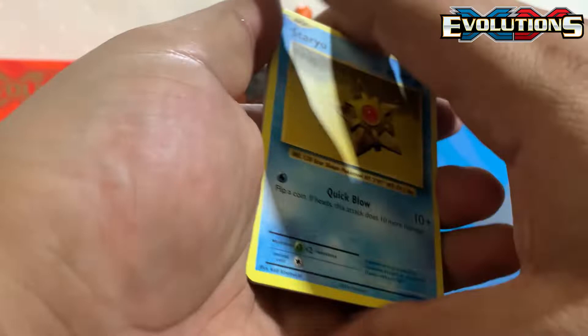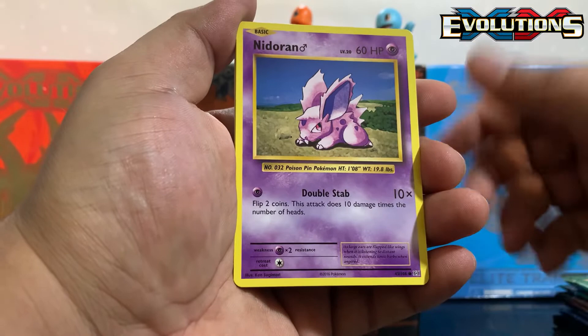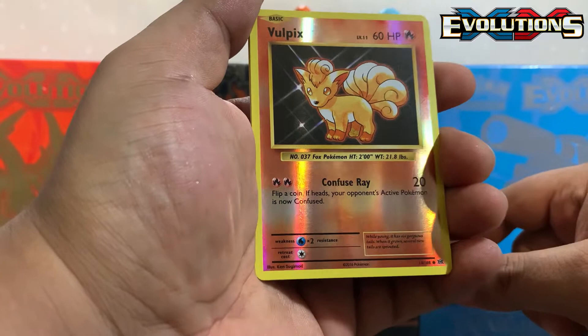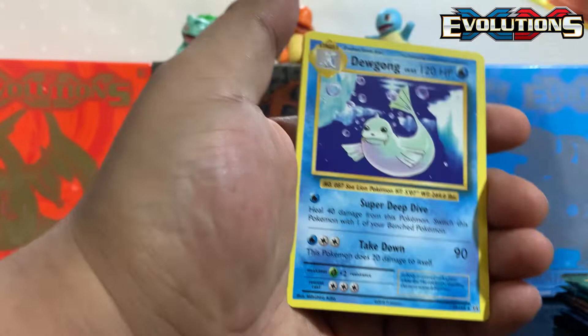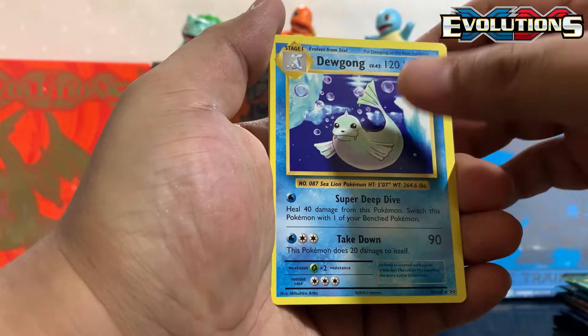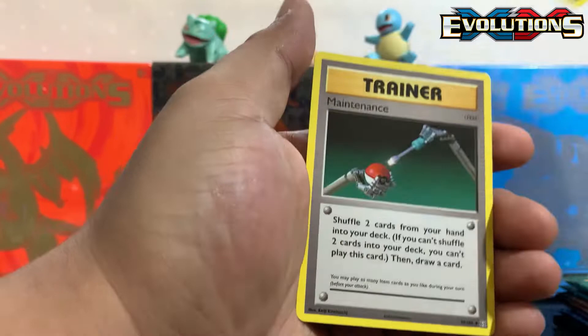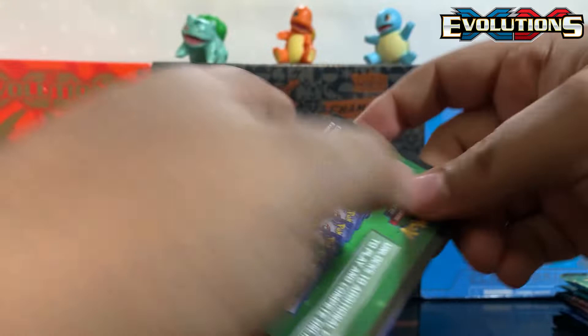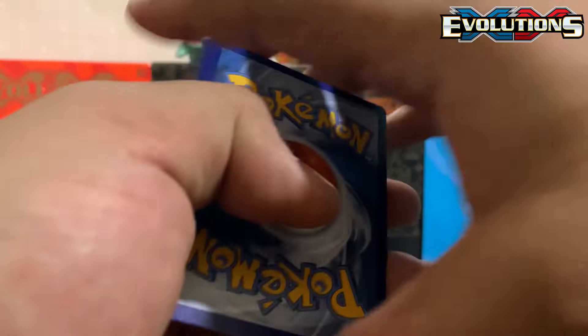Let's get it — Staryu, Bill's Analysis, Metal Energy, Growlithe, Gastly, Vulpix reverse holo. Come on guys — second pack magic! Non-holo Dugtrio, too bad. Machoke, Potion, Maintenance. Let's get it! Code card for you guys.